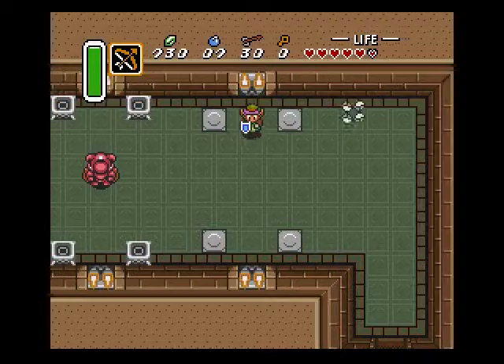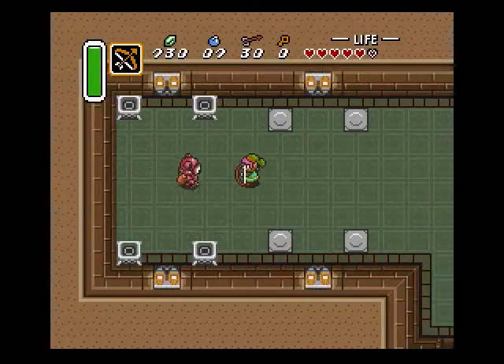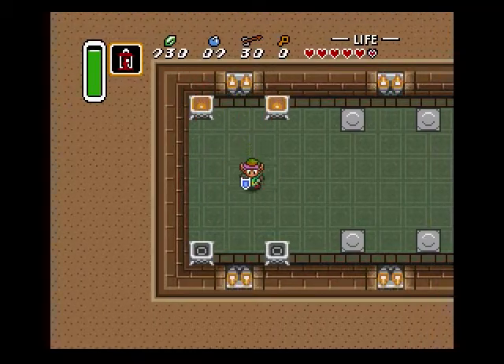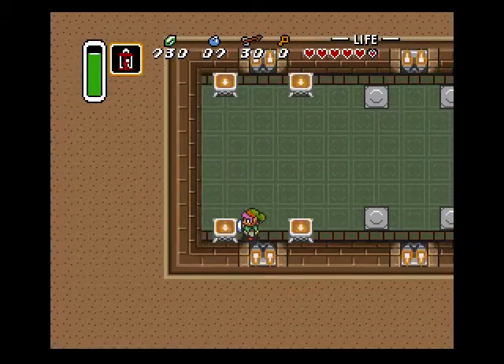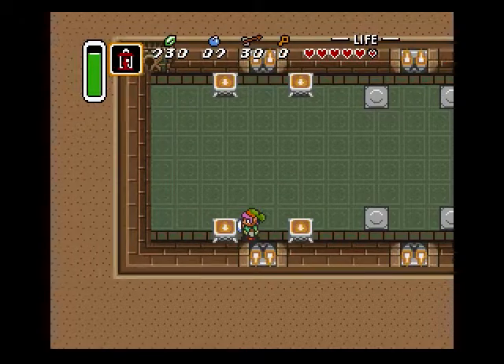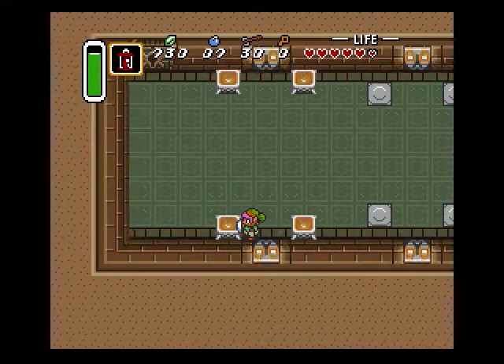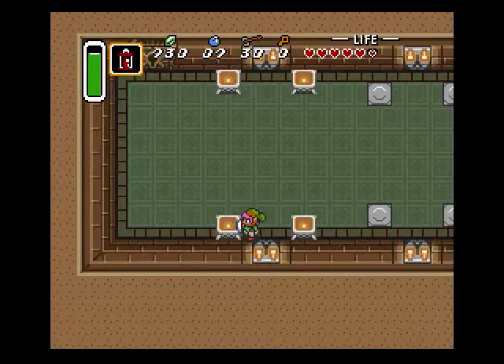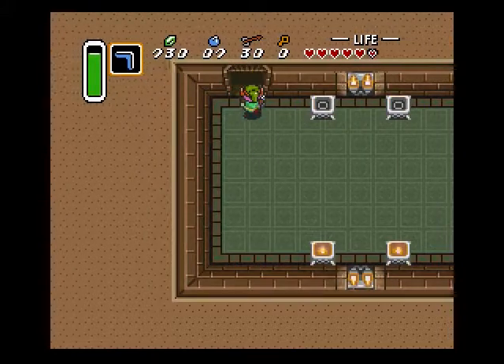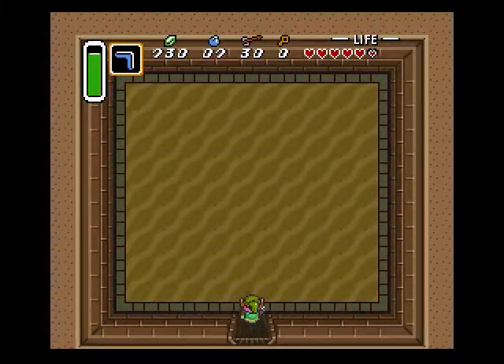Remember, those guys can only be killed with arrows. The ice rod may work, but it's not very cost effective. Light the four torches — when in doubt, light all of the torches. And, second dungeon guardian.